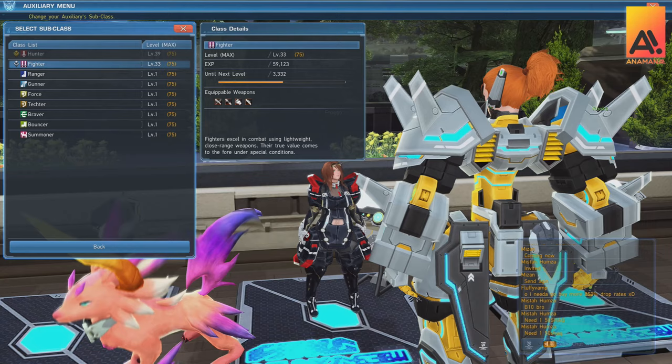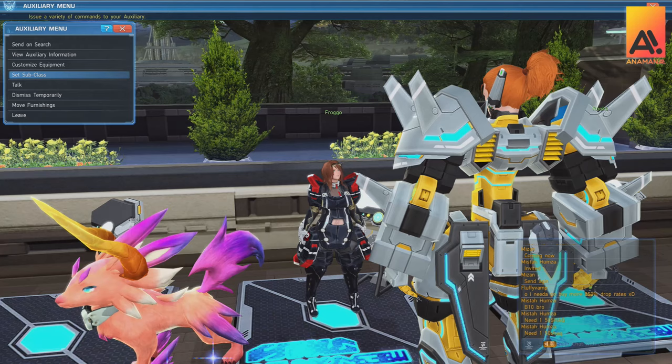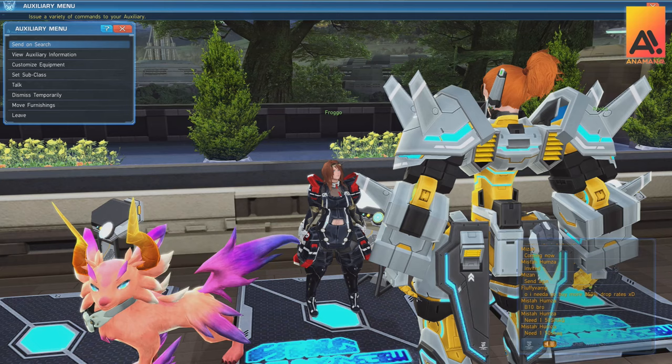Then we have Set Subclass. Make sure you set a subclass right away as it gives them better stats and allows their classes to start leveling up. I've got a Hunter/Fighter combination for this one. You can also talk to them — sometimes they'll give you an item, like I just got an Aptitude Mini Food Device, which isn't too bad. You can also dismiss them if you want to move the pod around.